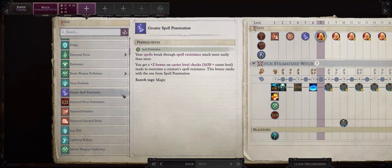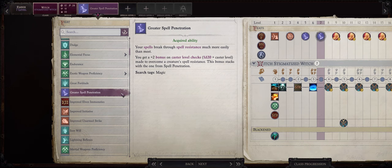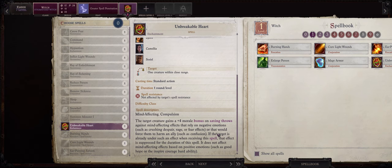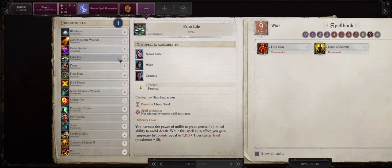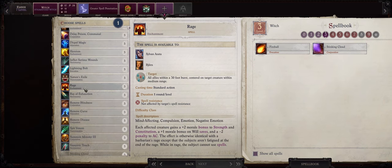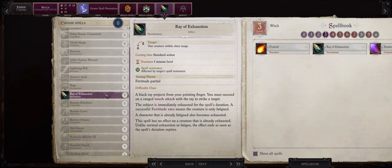For your level 7 feat pick be sure to get Greater Spell Penetration and also the Unbreakable Heart spell. This spell is very useful because it's one of the few spells that can actually remove confusion. For another level 2 spell pick go with False Life to give Ember an extra boost to her hit points. Now as far as level 3 spells you can also pick something like Ray of Exhaustion. This ray will attempt to exhaust the enemy meaning a minus 6 penalty to Dexterity and also Strength, and even if the enemy successfully saves they will become Fatigued instead for a minus 2 penalty to Strength and Dexterity.